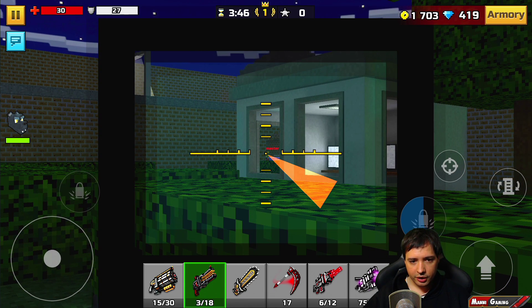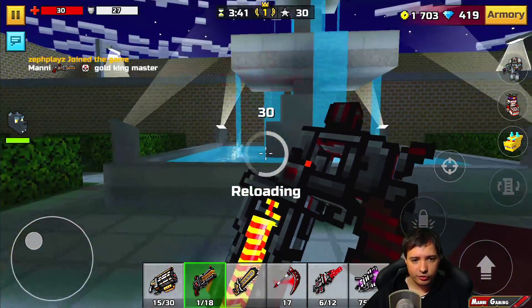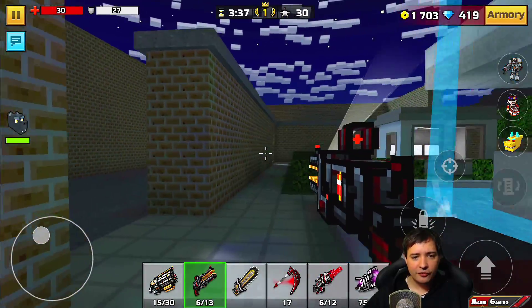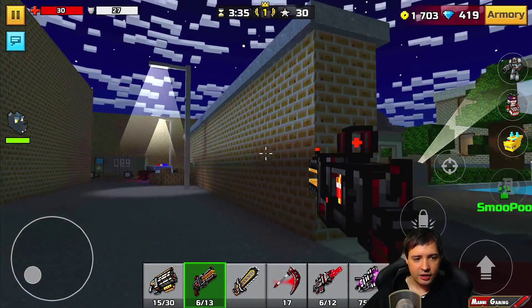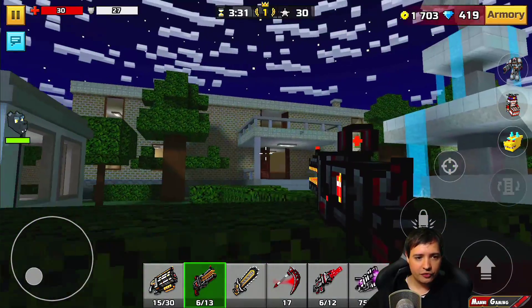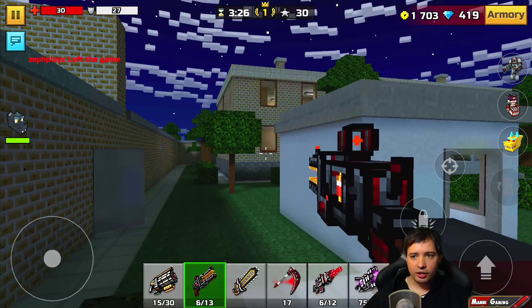I'm just not good on this map for some reason, but I'm gonna try and stop that. One, two - I'm hitting him now. Wait - there is a spread. The weapon doesn't fire perfectly straight. Even though the laser seems to be going straight, I think there's a bit of a spread and it doesn't always hit the exact perfect middle.